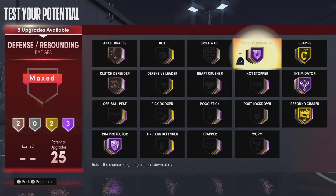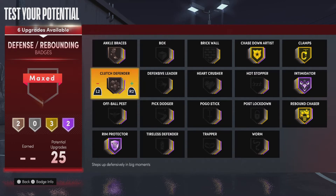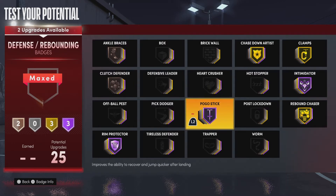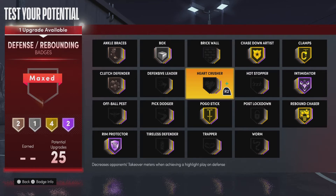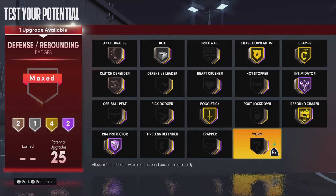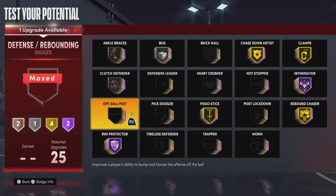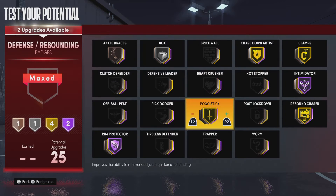You could also pogo Hall of Fame, or you could box out — you really need to box out. You could even put on some worms. But the main badges you would need are rim protector, intimidator, and chase down. Instead of coach defender, let's go like this.